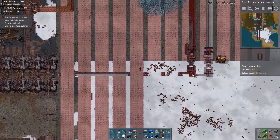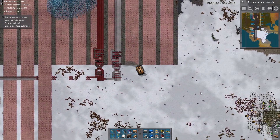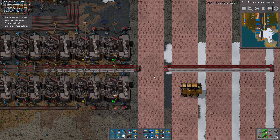Actually, that's the only one we need to place for this side. Power? Okay, we caught up. Power use is dramatically lower, I guess because the mining stopped.